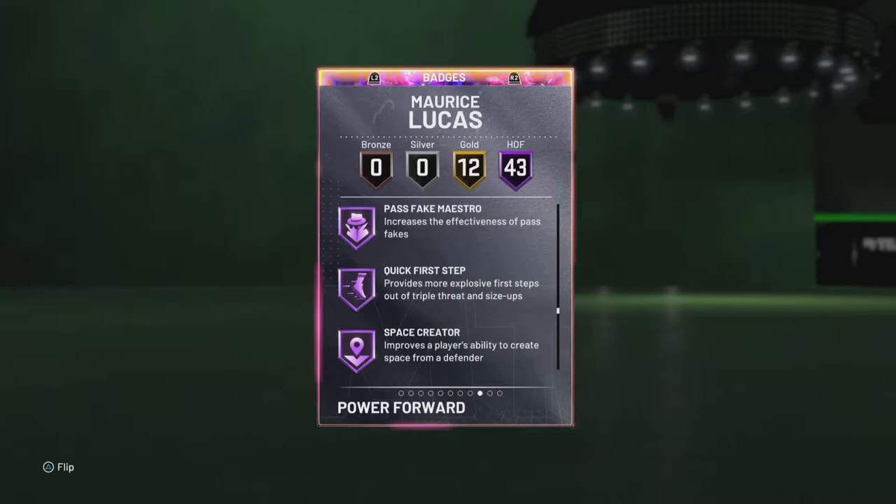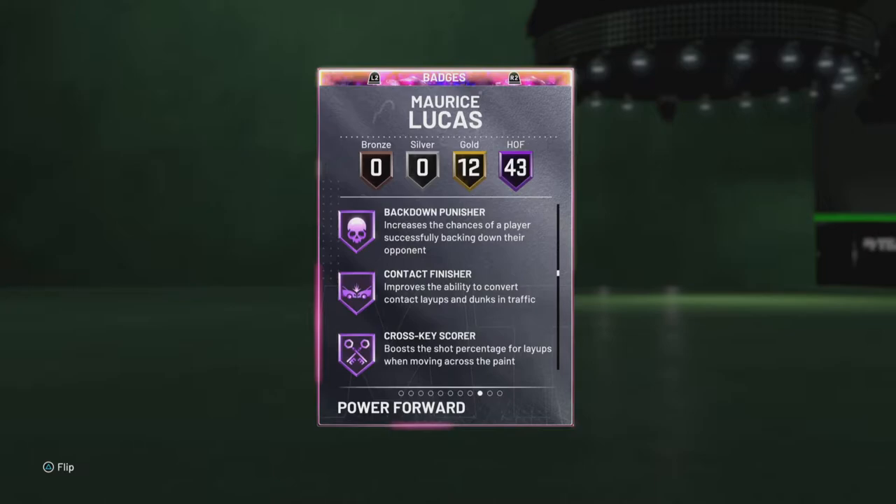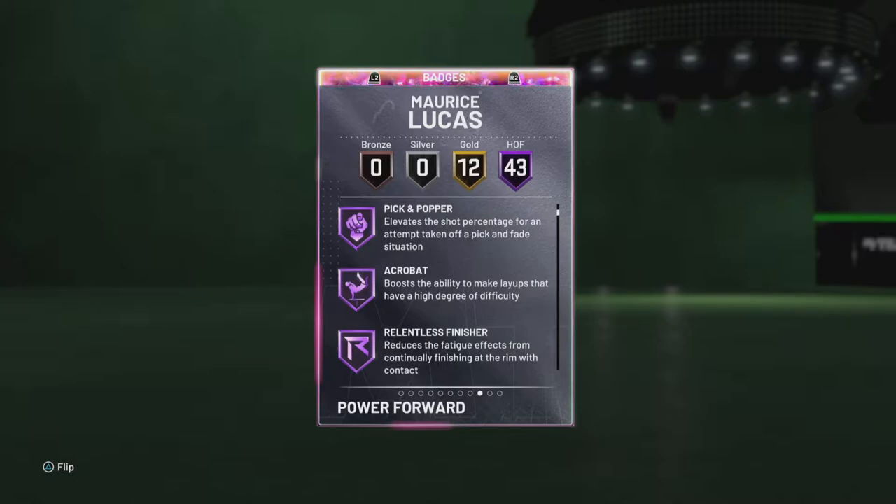94 speed so he's fast — power forward. 12 goals, 43 Hall badges, which comes up to a total of 55 badges in total. He has quick first step, pass fake maestro, giant slayer, fancy footwork, pick and roll, deep hooks, trapper, rebound chaser, catch and shoot, and corner specialist.